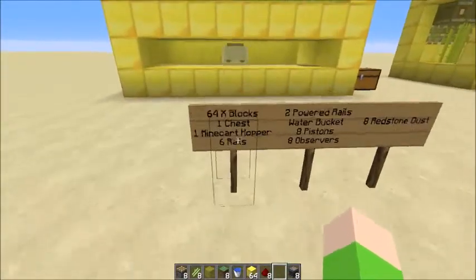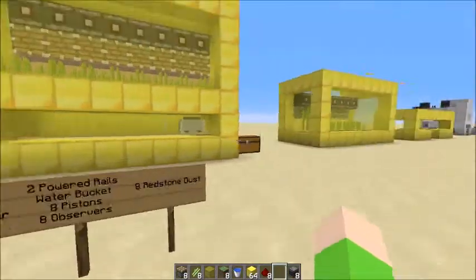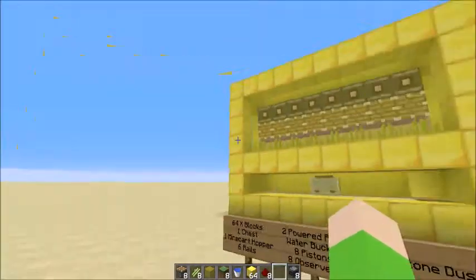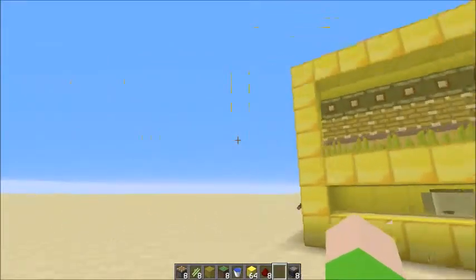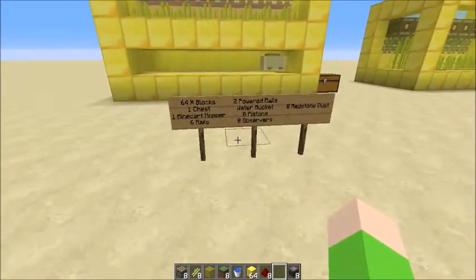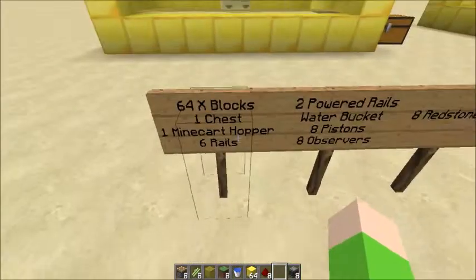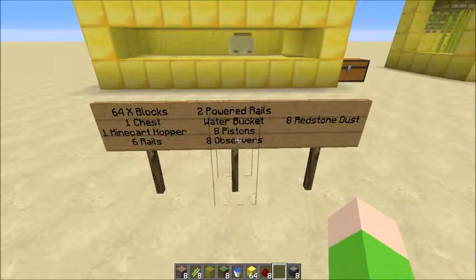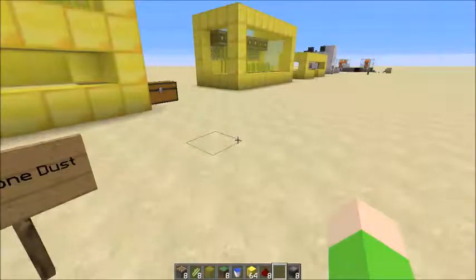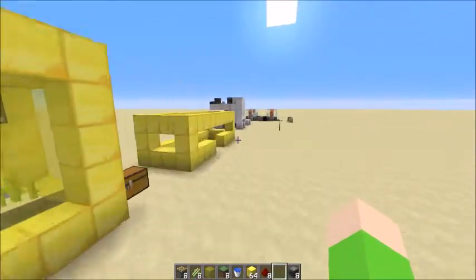To make this farm you need 64 blocks of your choice, one chest or double chest depending on how many layers you want to make - because this is stackable you can stack it up and connect it to only one chest. You also need one minecart with hopper, six rails, two powered rails, a water bucket, eight pistons, eight observers, and eight redstone dust. If you want to stack it up, just double the resources.